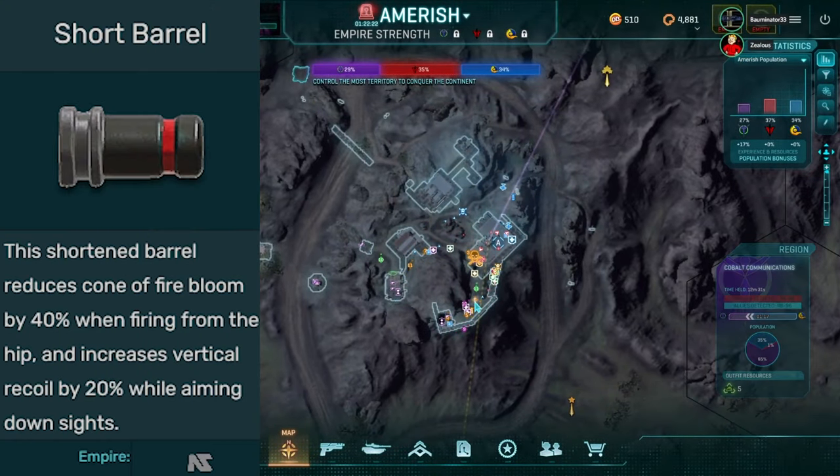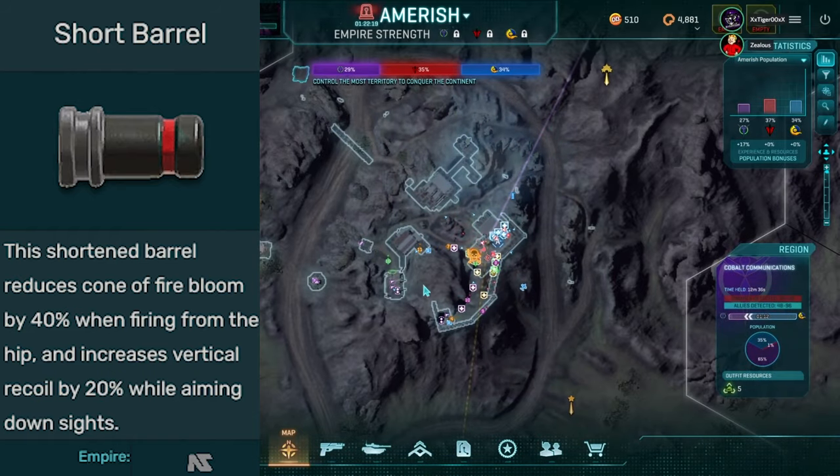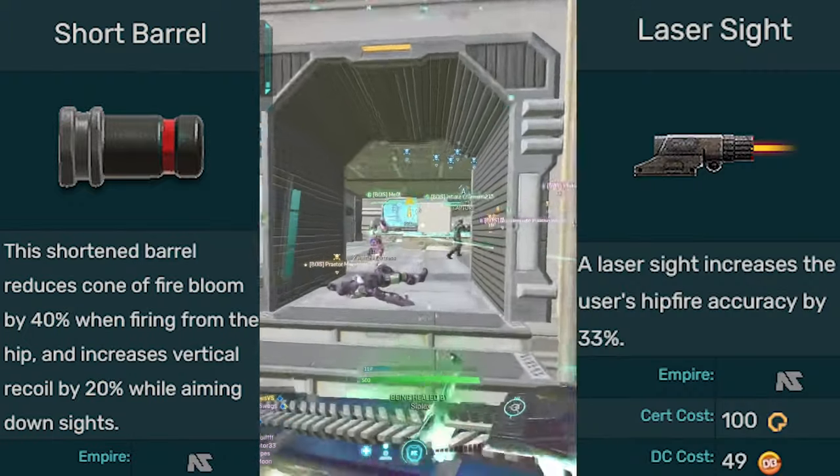There is also short barrel. Short barrel can be good in combination with laser sight. If your playstyle involves a lot of hip firing, it can make sense to run short barrel and laser in combination.